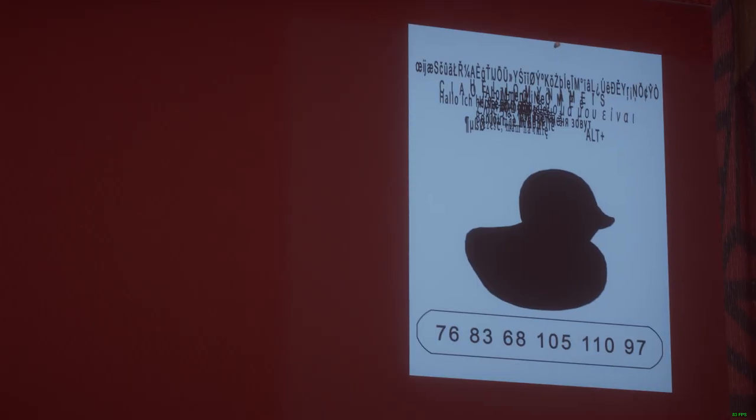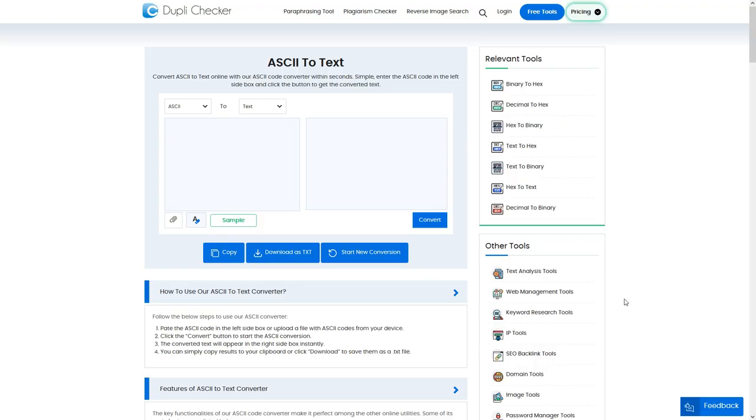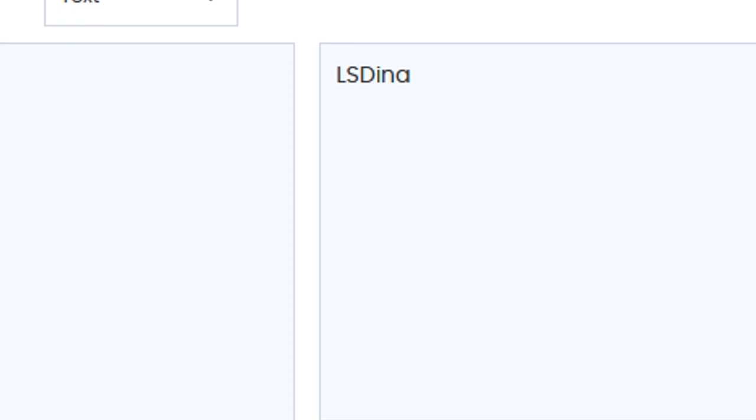The final picture is the most crucial one, which shows us a blacked out duck with all these weird scribbles along with a code in the bottom — the numbers. If you look in the forums, you'll see that it's actually ASCII. You just input the numbers from ASCII to text, and you'll get: LS Dina.